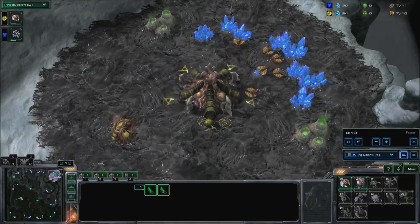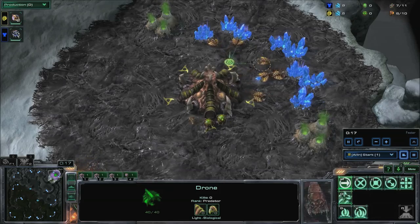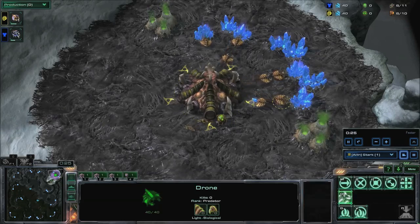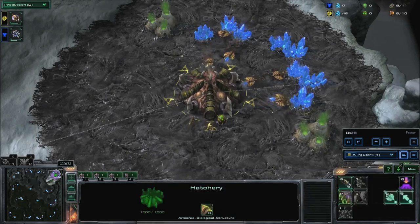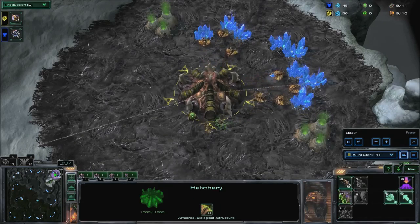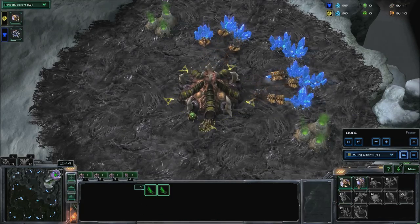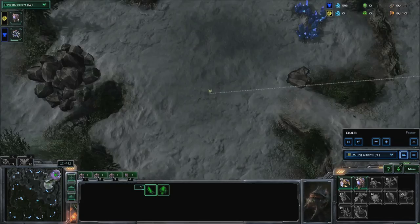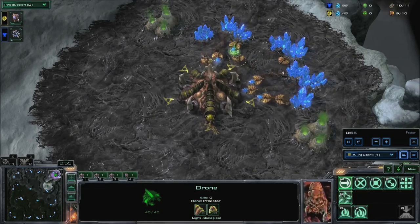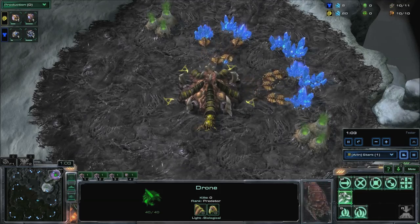Keep making drones. You'll spawn your first Overlord after starting your ninth drone. You should have just started your ninth drone. When you get 100 minerals, spawn an Overlord. Your Overlord should finish around the same time as your tenth drone. When able, continue constant drone production.